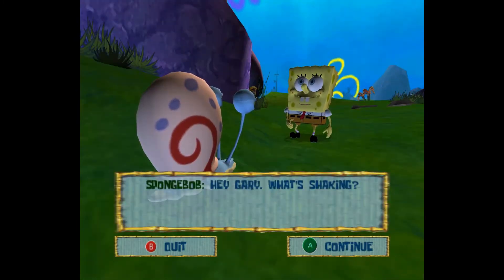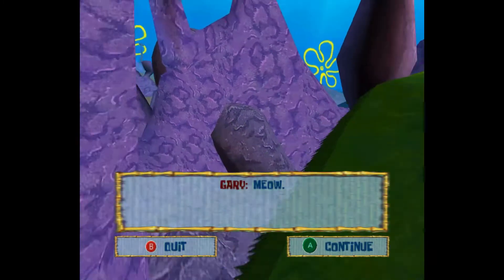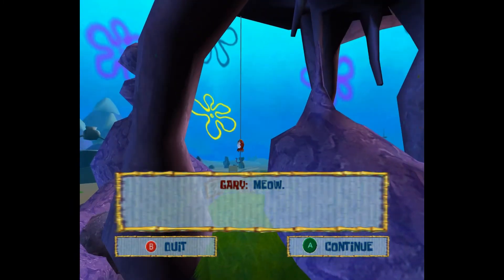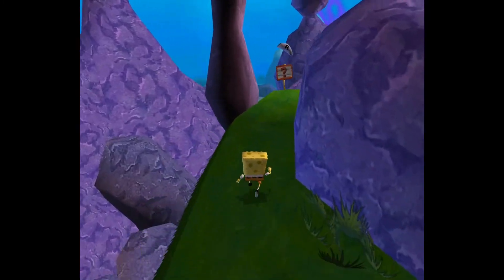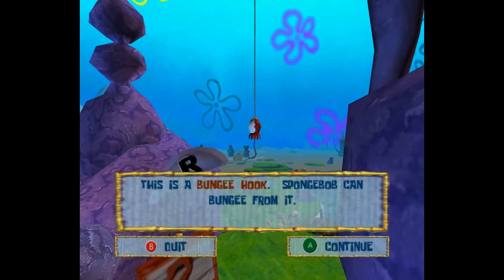And over here, if I get them all destroyed in time, I got a super monster combo, which gave me 40 extra shiny objects. Down here I got a sock. So now we've finished this little part of the level — let's head over to the clam and pay the toll.